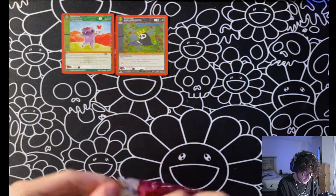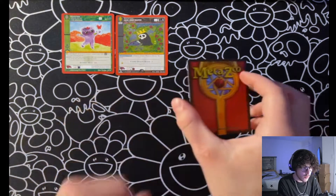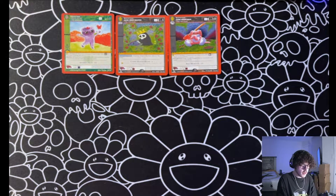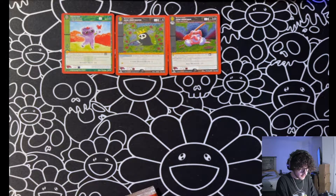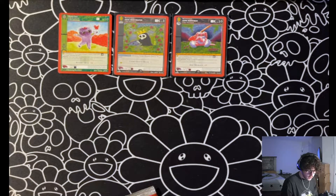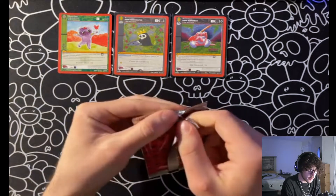Pack three. Oh! Chibi Bunny Man! Let's go! I should get some sleeves — got him in the sleeves. Let's open the fourth pack.